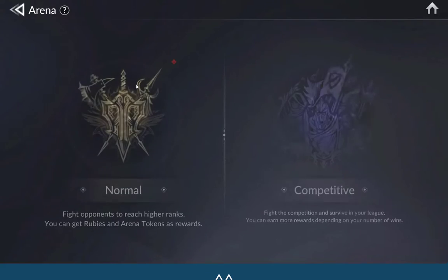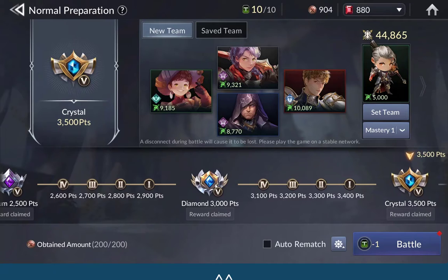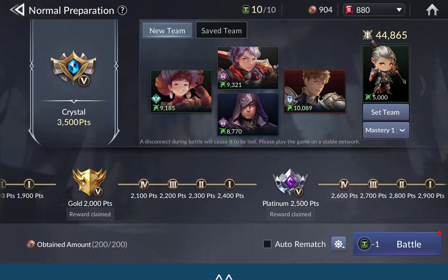Every time you reach an upgraded league, it gives you a lot of gems and topaz. If I go to the next league right now, I'm in Crystal League — it casually gives you about 1200 rubies. Diamond gives you 1000, Platinum gives you 800, and Gold gives you 600. That is a lot of free rubies, very useful for beginners since you can summon strong heroes.